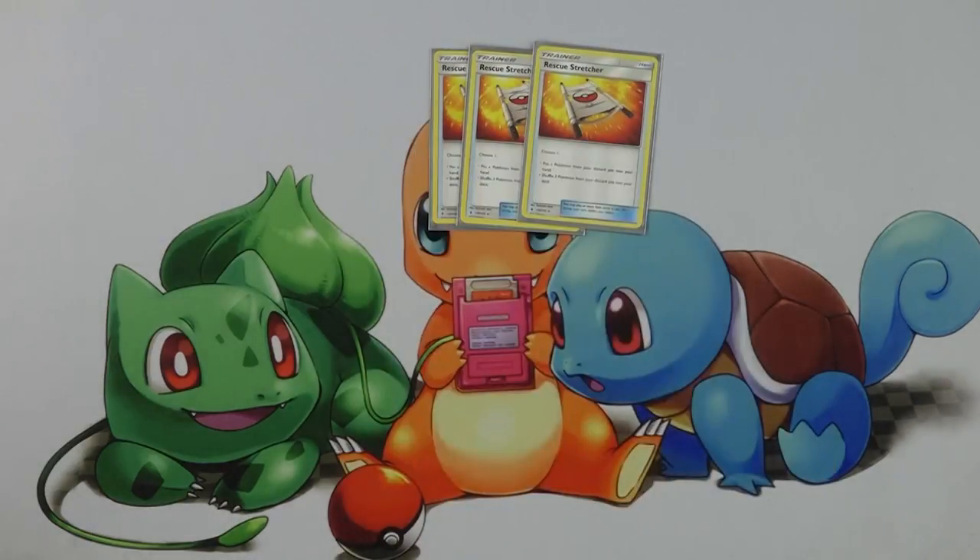We have three Rescue Stretchers, which is higher than most decks run, but in this deck the card is just so impressive. When you use Despair Ray, you can discard a Tapu Lele, a Shaman, and a Dragonite EX, then play a Rescue Stretcher to grab the Dragonite, which allows you to grab both the Shaman and the Tapu Lele. When you play those down, you can get any supporter and fill your hand back up to six cards. It ends up being better than any other supporter for draw power as the game goes on — the card really glues the deck together.